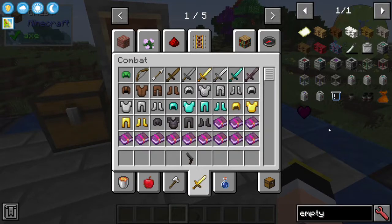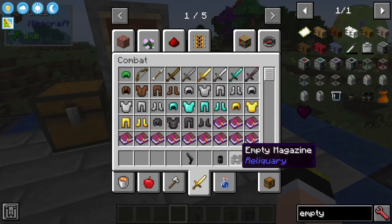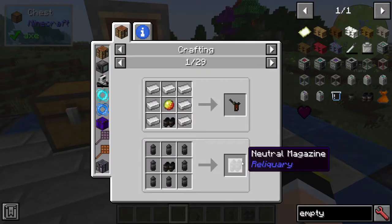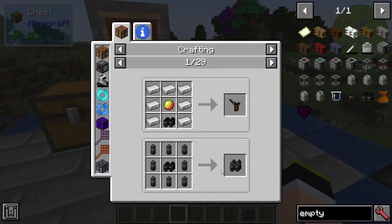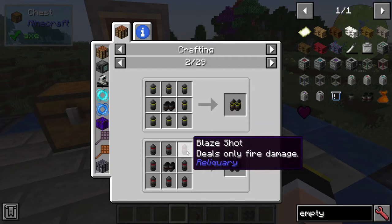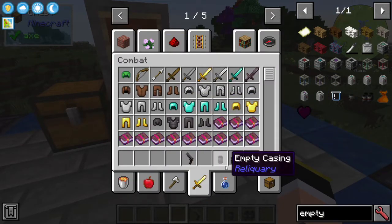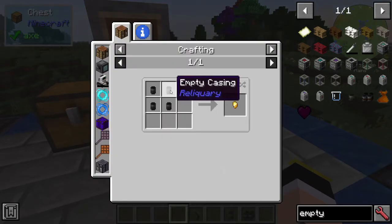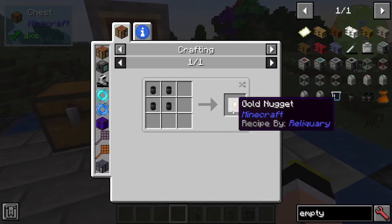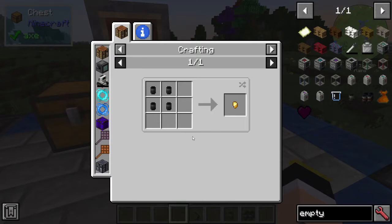A side note: when you get the empty casings and empty magazines, you can use the empty magazines to make more magazines — just put it in the middle and place the shots you want around it, like the neutral ones or the Blaze ones. And the empty casings — you can use four of them to get back one gold nugget, so you can recover part of the recipe cost.